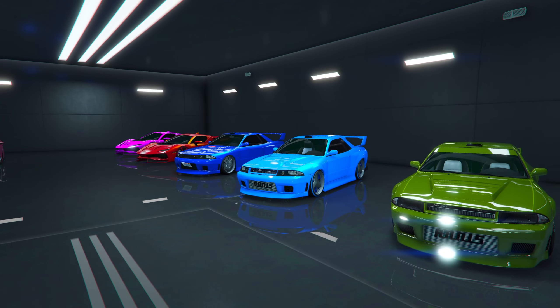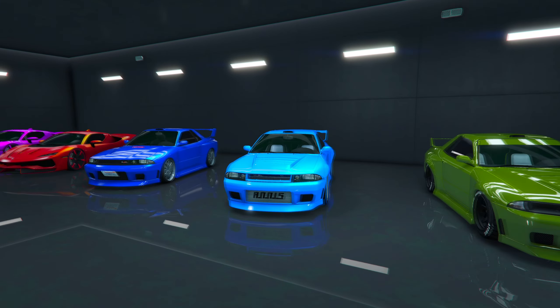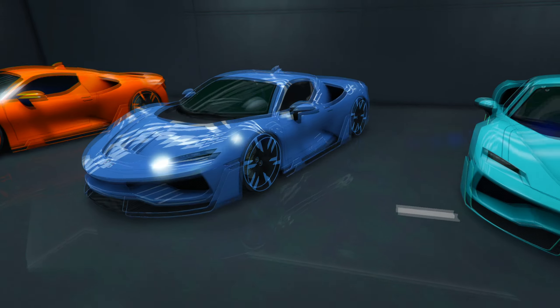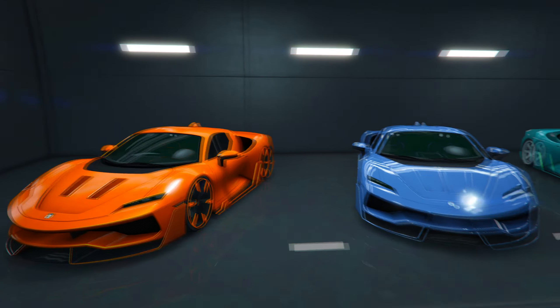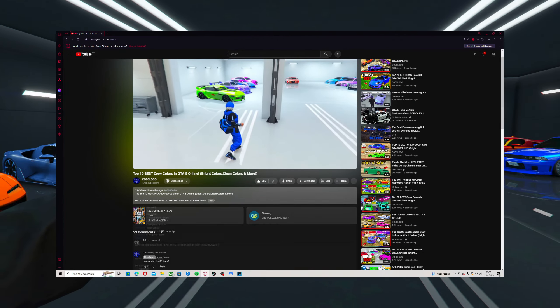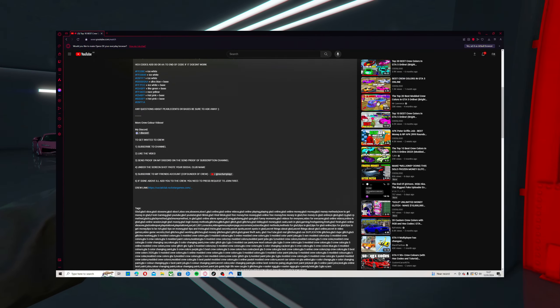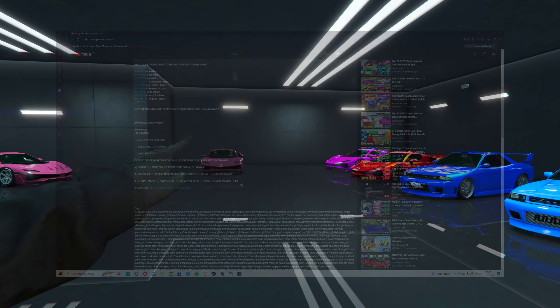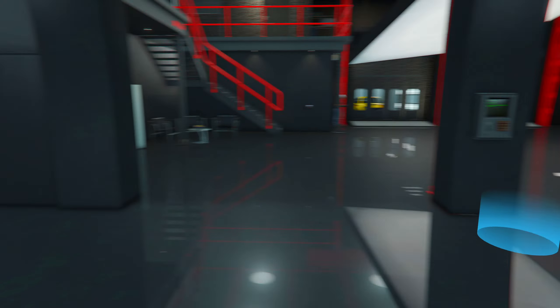Welcome back to another video. Today I'm showcasing 10 insane crew colors in GTA 5 Online. I showcase the hex codes for every single one so you guys can have these for yourself. If you do not have a crew, you can join mine — follow the steps in the description, join my Discord, post proof, and I'll invite you. If you enjoy today's video, be sure to like and subscribe — we are on the road to hitting 4,000 subscribers.